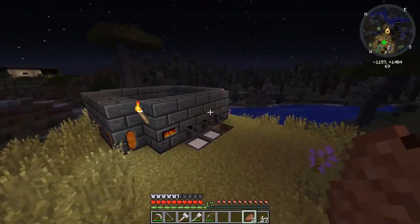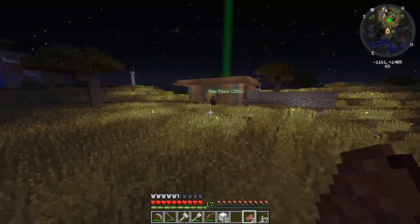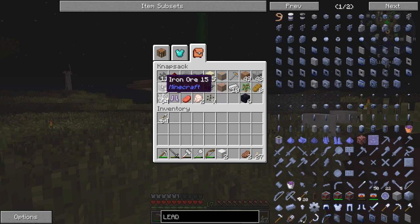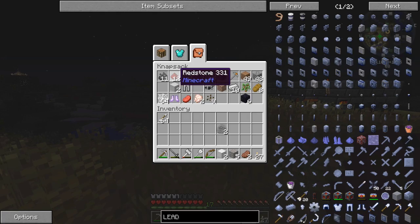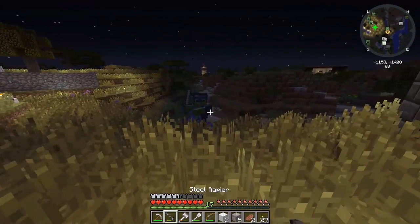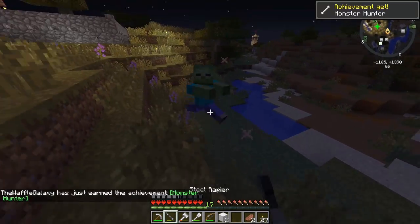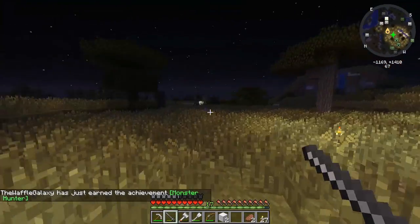Let's grab that iron that's sitting there - seven ingots. We don't have quite enough. Actually we do have some iron ore in our inventory, in our knapsack. Ooh, we have some fossils. Oh, where'd we get that redstone from? Maybe we don't have to go mining after all! Let's put that iron ore in there. We just got a monster hunt achievement - we're so slow. There's another blitz over there.